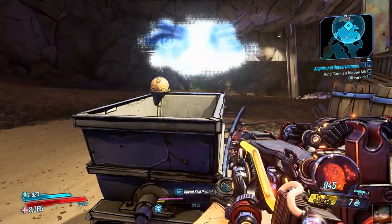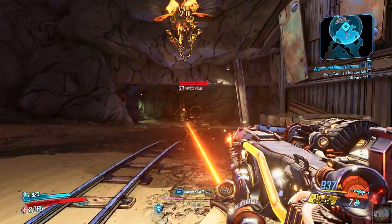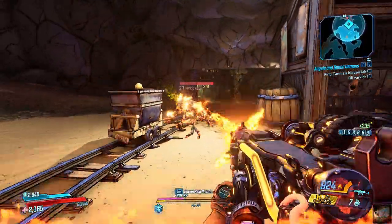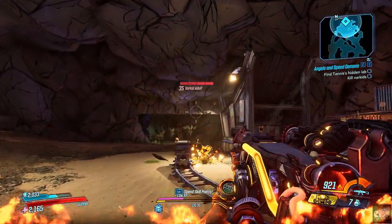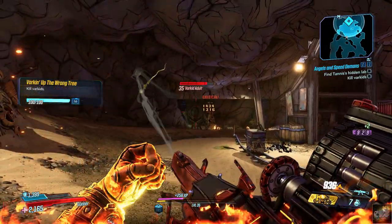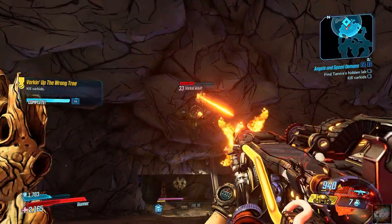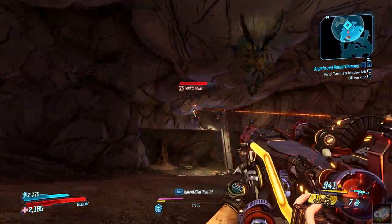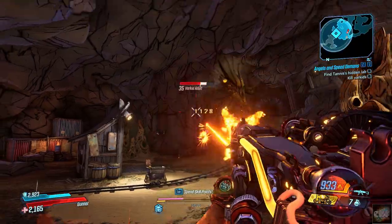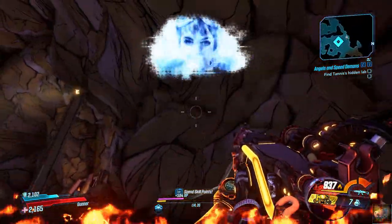Tannis: 'Varkids! Destroy them! If those things get into my lab, they could damage my precious equipment.' Not only your precious equipment, but they can damage me too. I'm just shooting from the hip, trying to take them all out.